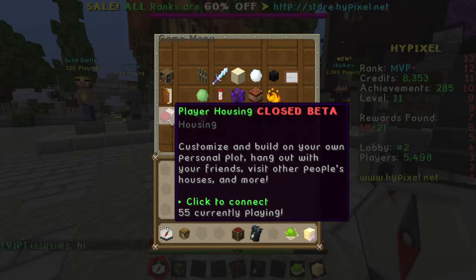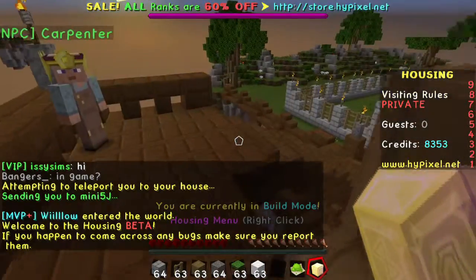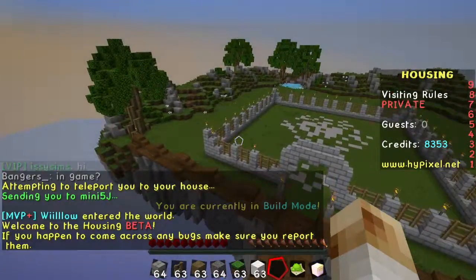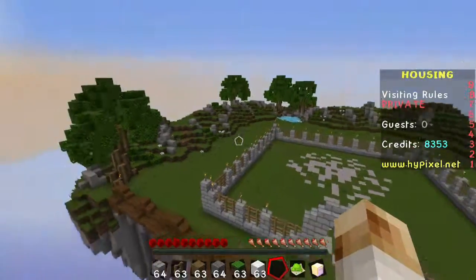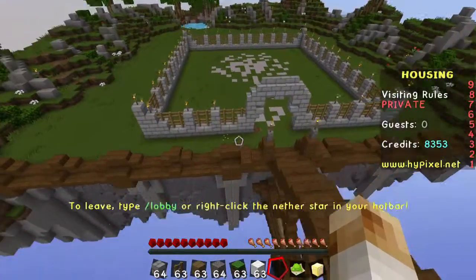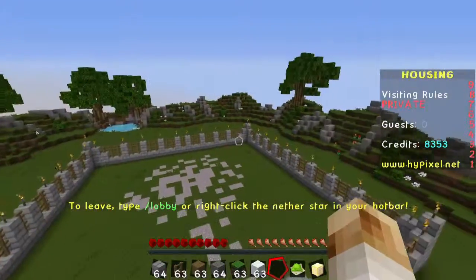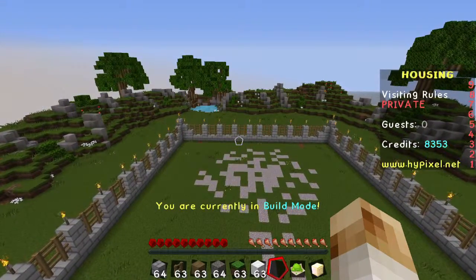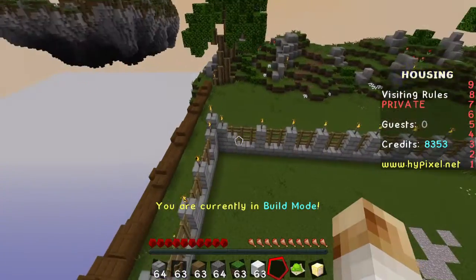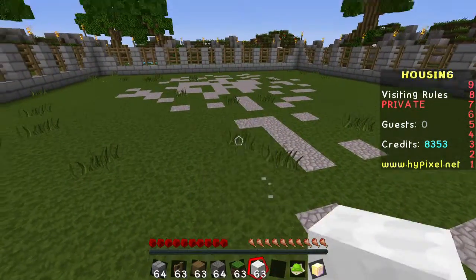And this player housing thing. Now this is in beta so they're updating it and trying to figure out everything about it. So basically what you get is you arrive on this airship and you talk to this guy and he gives you a little tutorial and basically you get to build your own house. You have this lovely little floating island and you get all these blocks to build with. This is the area that you can actually build in and you can also buy upgrades for credits. So I've got 8,353 credits so I can upgrade my area and make my house bigger. But yeah I've just built this wall and basically it's creative mode so you can just build whatever you want and go crazy with it.